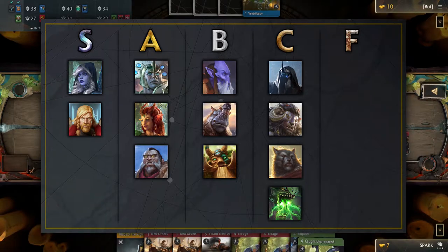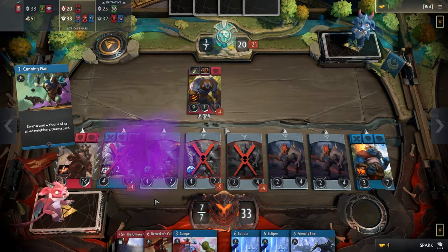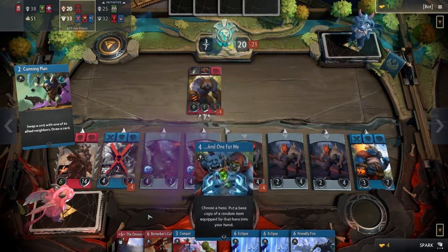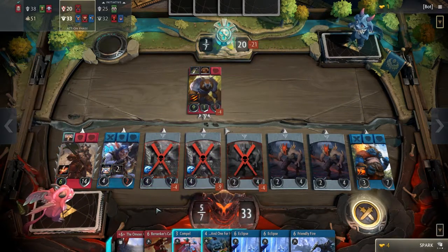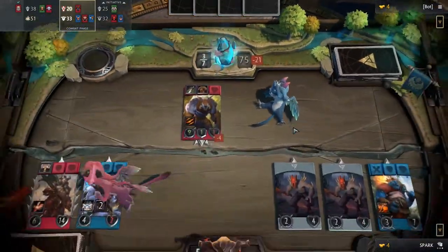That's all for our Green Hero Draft tier list. Be sure to check out our other tier list videos for the rest of the colors. I hope you guys have a better experience drafting now that you have watched this video. If you ever need to reference back to the tier list for all the colors, we have compiled a full tier list on our website for your convenience. Link is in the description below. As always, thanks for watching and we will see you next time.